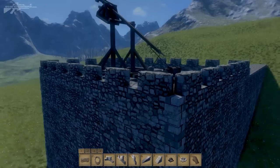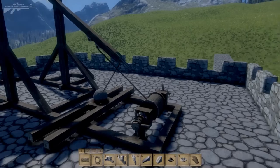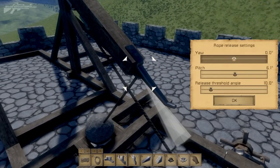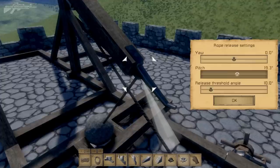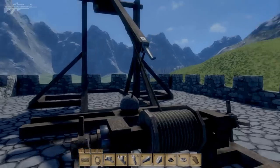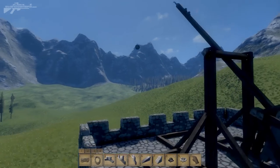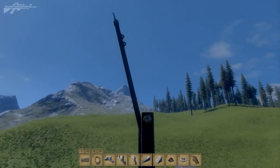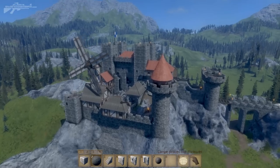A better example of the rope detachment feature is this French trebuchet. Pressing K on the hook, we can see the release angle and adjust it. By tilting it down we change how the boulder is going to fly — as it speeds up it detaches and throws the stone in that direction. This means we can make some really interesting trebuchet designs.